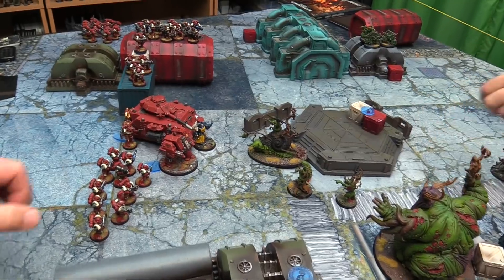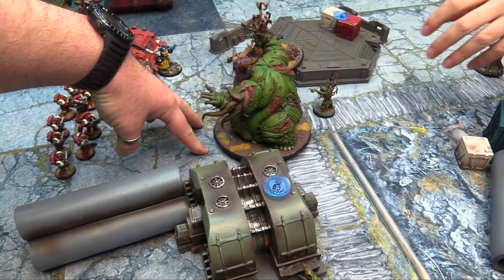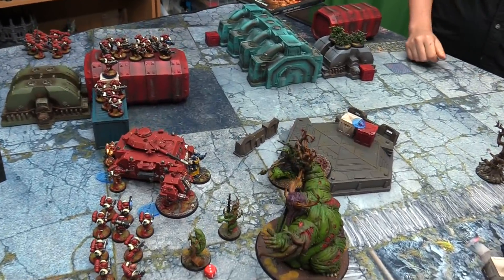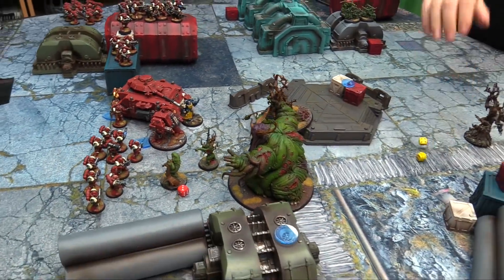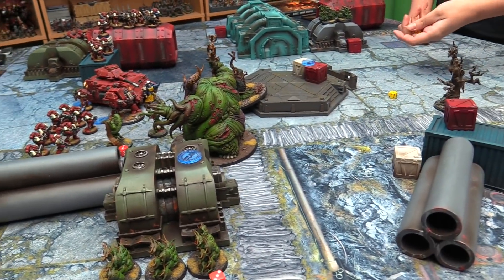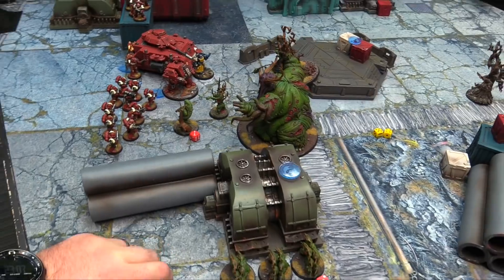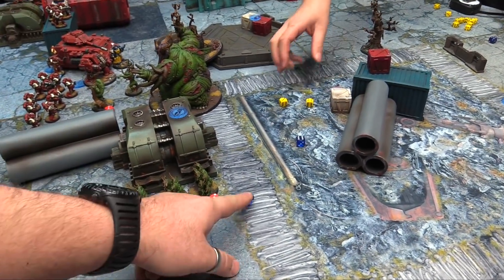Psychic phase — Nurgle's Rot attempted, gets it on seven. Fails the four-plus check. Tries again — Virulent Blades on Slimux — plus one to wound, gets it. Rotigus casts Miasma on himself, gets it on nine. Charge phase — Slimux charges all three targets again: Librarian, Dreadnought, and Predator Tank. The Predator overwatch — big gun fires on sixes, rerolling everything. Two hits, threes to wound rerolling ones — one wound, minus one, five-up save — takes three damage, down to six wounds. Heavy bolters fire — four hits, fives to wound — one wound through, survives.